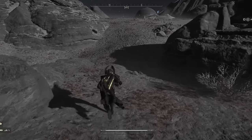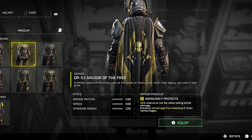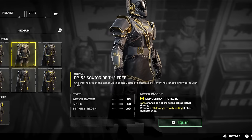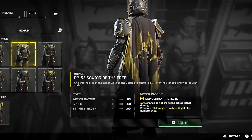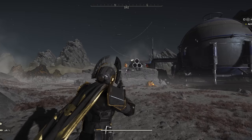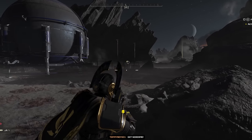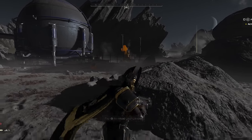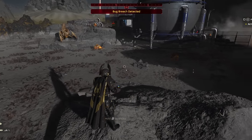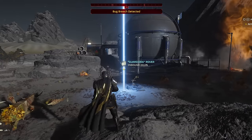The first thing we're going to talk about is the DP-53 Savior of the Free armor set — it's the one you see in the gameplay here. This armor has a pretty great effect that is better than a lot of the starting armor, and I think this kind of just makes it worth the bundle cost to begin with. What the armor does is when you receive a lethal amount of damage, you have a 50% chance to survive it, which is pretty awesome. If you're someone who can roll nat 20s, this is the armor you want to use.